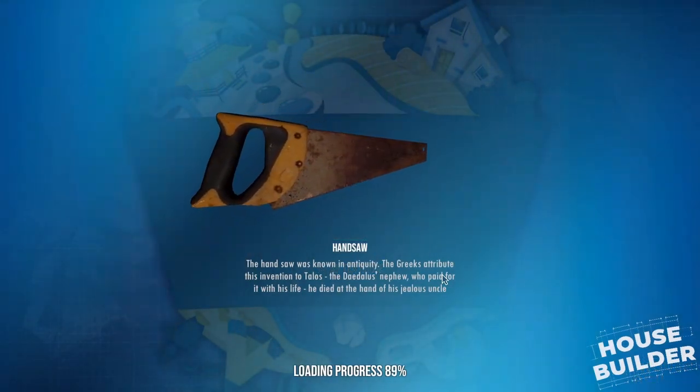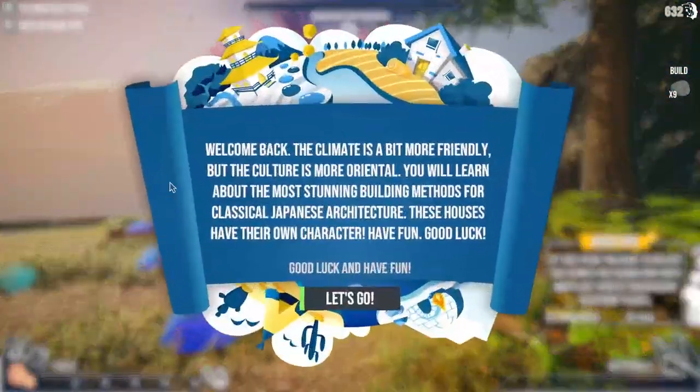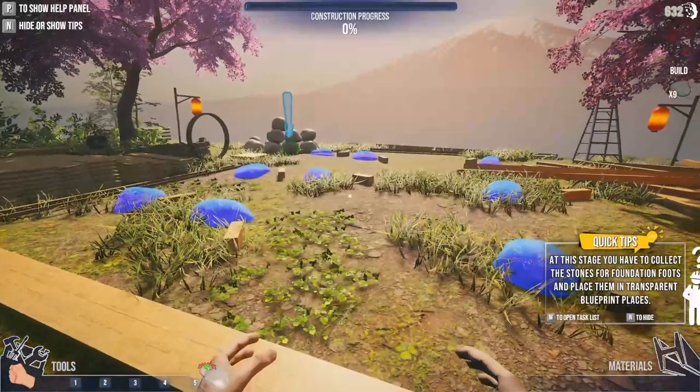I wonder what kind of tools we'll be using for this. This is going to be interesting. Climate is a bit more friendly, culture is more oriental. Learn about the most stunning building methods for classical Japanese architecture. We have to collect stones for the foundation.